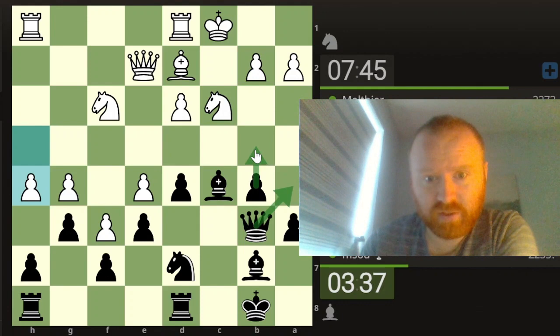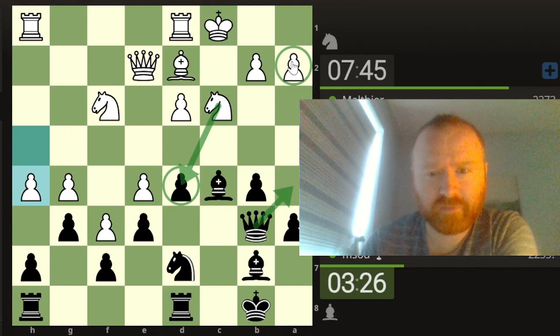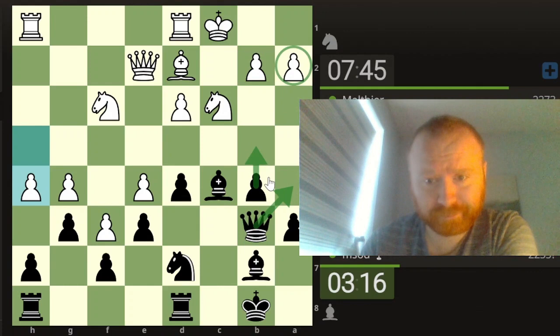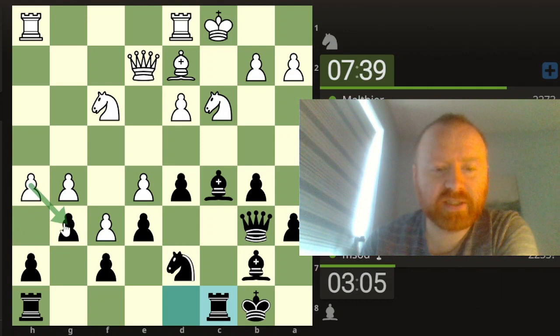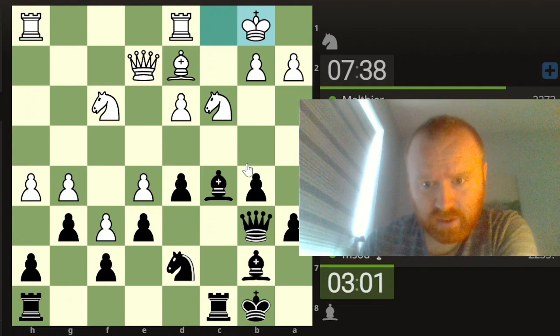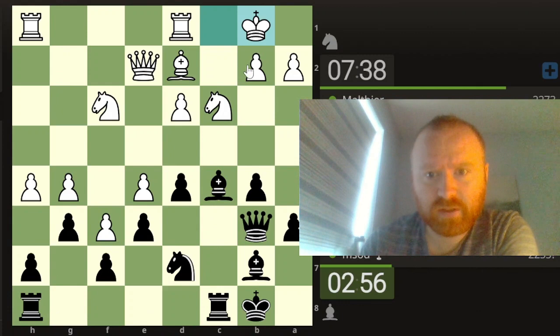So what I'm thinking is if the queen there takes d5, I think I take here. I'm happy to exchange that way and the king's open. So I think that's all good. And if queen e5 and he doesn't do that, then maybe b4 is there to win this pawn. Or if he plays e3, I might play b4 anyway to try and loosen up the king. Let's play here and just try to build up the pressure. So he's playing king b1 - makes sense.